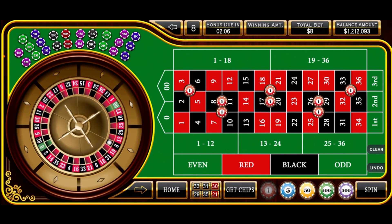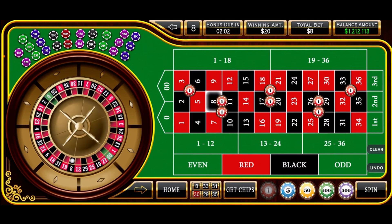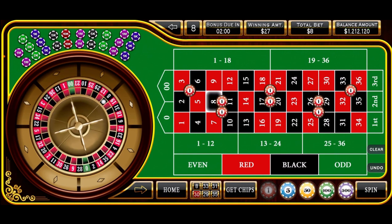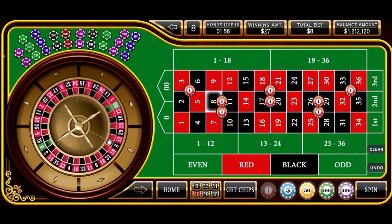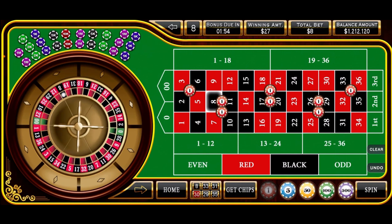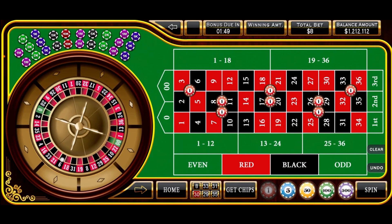Looking for the middle column, and there's the 8 black — that's one of our jackpot numbers. As you can see, that's a $27 win on an $8 bet. So that puts us at a new session high. We'll stay at the base level and spin it again.